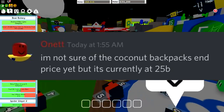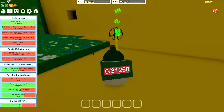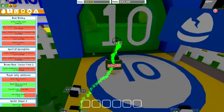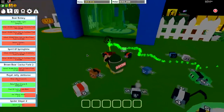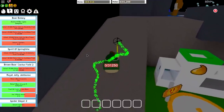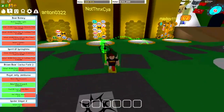He also says he's not too sure of the coconut backpack's end price yet, but currently that bad boy is 25 billion. So if he said that all of the items are in and around 50 billion, it seems like the coconut backpack is going to be pretty much the most expensive item. The coconut backpack — which we've seen pictures of before and it looks really cool — I feel like that's going to be the most expensive item in the game, apart from the gummy boots, which are just madness.